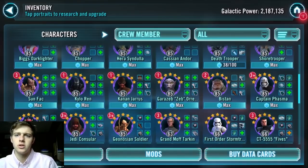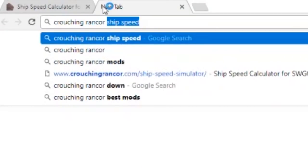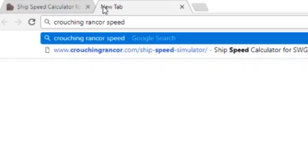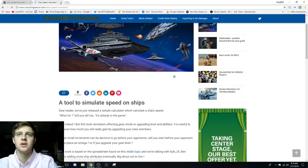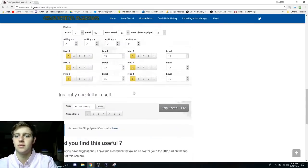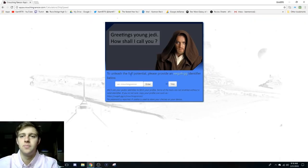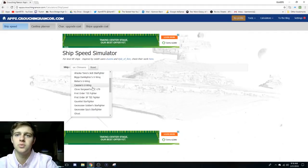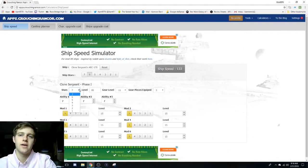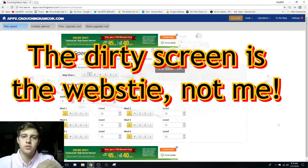We're going to jump right over to crouchingrancor.com. If you want to search it up, just type in something like 'crouching rancor speed' and it should pop up as the speed calculator, first result. Then you just follow the steps — it's very self-explanatory. You can look up any ship. Let's put in a good old Clone Sergeant. I have him at one or two stars, level 84.